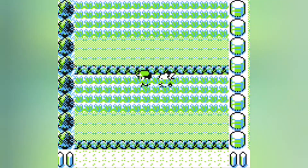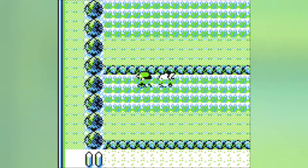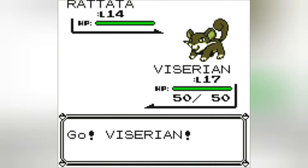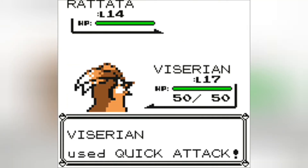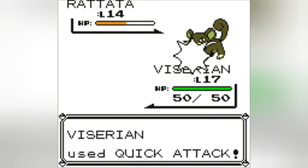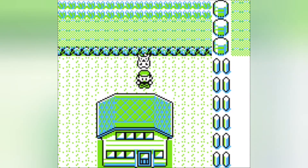Nothing, okay. Alright, still nothing. No Pokemon. Oh, there we go! That was a little odd. We got a Rattata. I guess we'll go ahead and take care of this guy. Viserion used Quick Attack. Well, I just wanted to see what type of Pokemon would pop up here. I have a feeling I remember it being a Mankey or a Meowth. We'll just continue on, because our team's pretty strong right now.